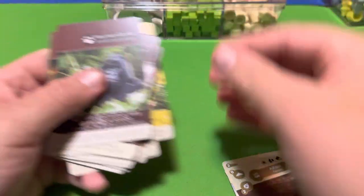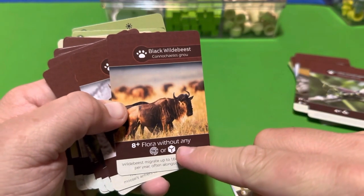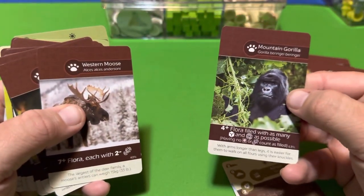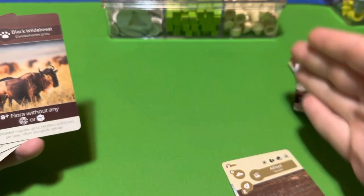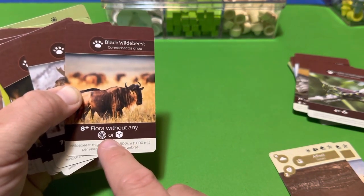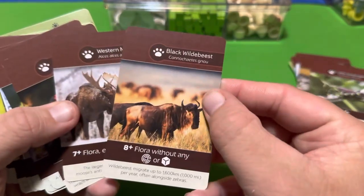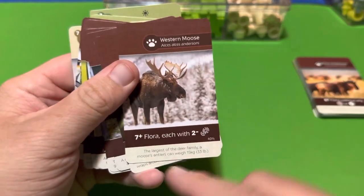The Black Wildebeest is the exact opposite — you need eight or more flora without any growth or sprouts. These are cards in your four-by-four grid that don't have growth tokens and don't have sprout cubes. So while Mountain Gorilla wants cards filled to maximum capacity, Black Wildebeest wants cards with no growth or sprouts at all, and you need eight of them.